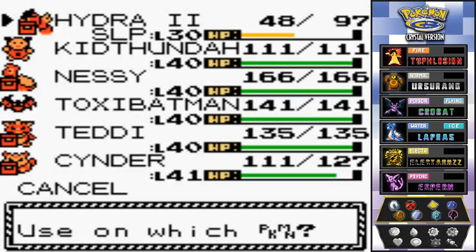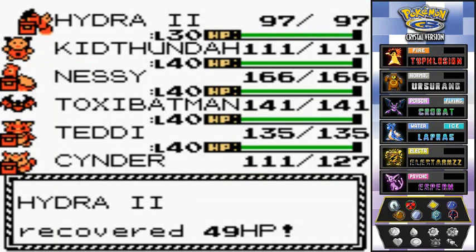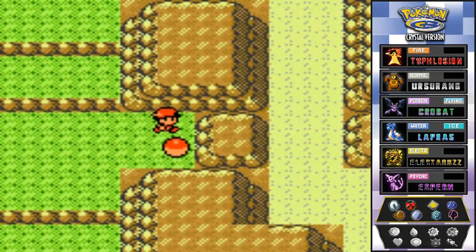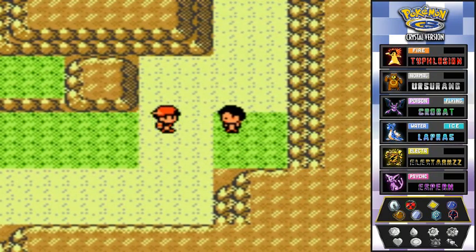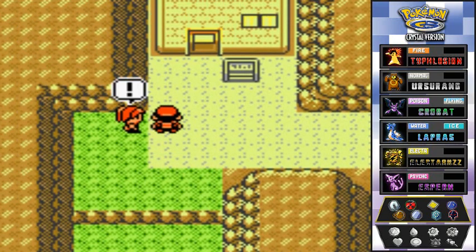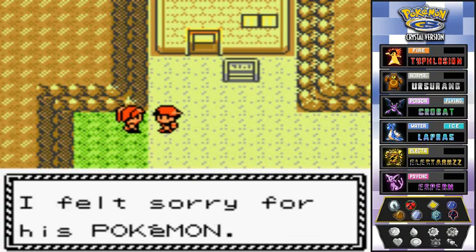We heal up Hydra Number Two — not a great start but it is what it is. We grab a Max Elixir from a nearby item ball. One more Pokemon trainer to take care of — let's move on forward, bring it on!